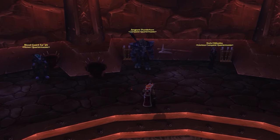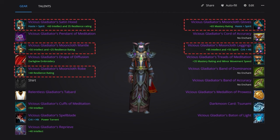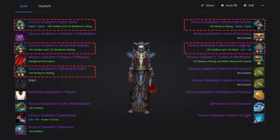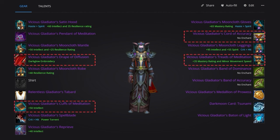In Season 9, all of your best-in-slot gear is going to come from PvP. Discipline Priest is a common kill target and you're going to be thankful to have the extra resilience. Your main pieces will be the Vicious Gladiator's Desecration set, which includes the Vicious Gladiator's Mooncloth robe, gloves, helm, and leggings. You'll then use the standard Vicious Gladiator's Satin Hood over the tier helm, as we only need 4-set and the standard helm has better stats. For your off pieces, you'll want Vicious Gladiator's Drape of Diffusion, Vicious Gladiator's Cuffs of Meditation for bracers, Vicious Gladiator's Cord of Accuracy in the waist slot, and Vicious Gladiator's Treads of Meditation in the boot slot.